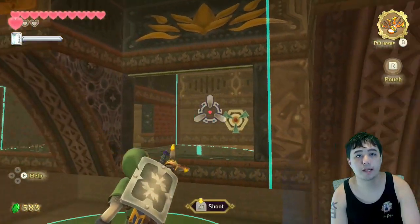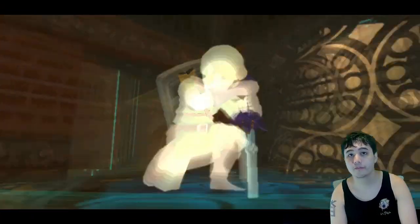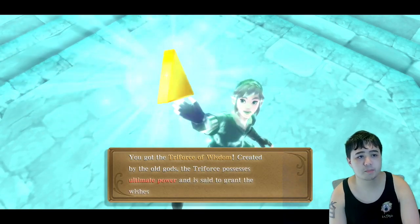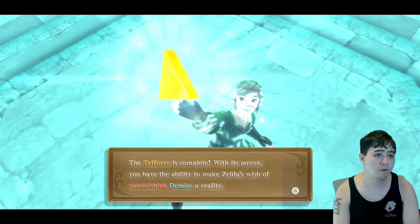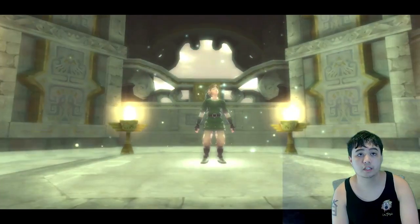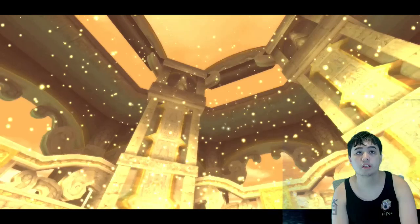Sure enough. Let's go back over here and try this again. And now, in here, is the last piece I need. We have two — now we're gonna get three. Here we are. Triforce number three. You got the Triforce of Wisdom. Created by the old gods, the Triforce possesses ultimate power and is said to grant the wishes of whoever possesses it. The Triforce is complete. With its power, you have the ability to make Zelda's wish of vanquishing Demise a reality. What's going on? We got the third piece, but we just disappeared? That's not good.